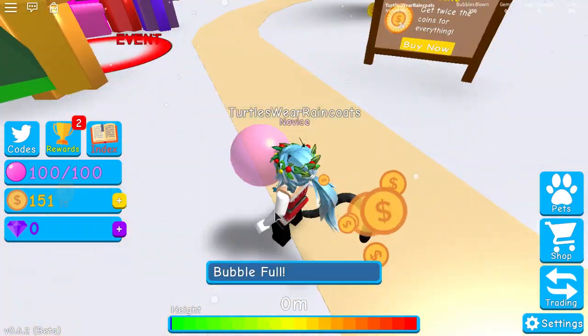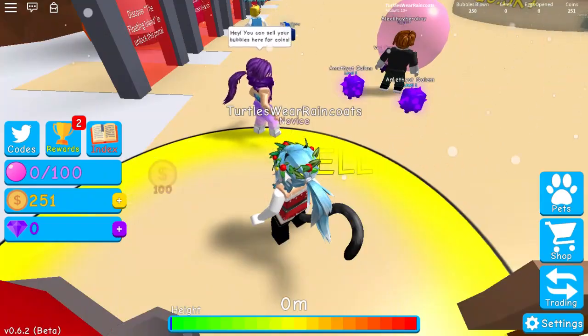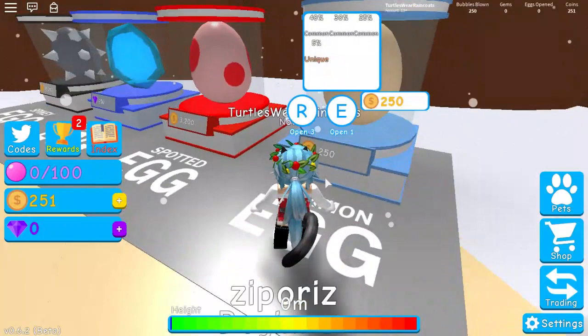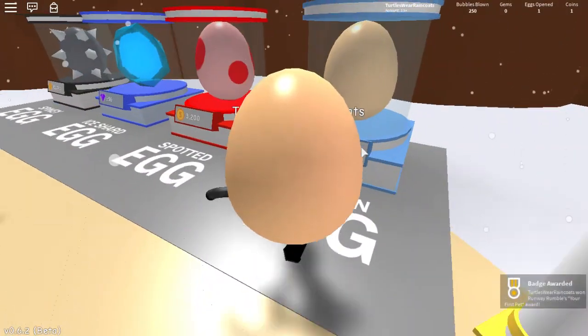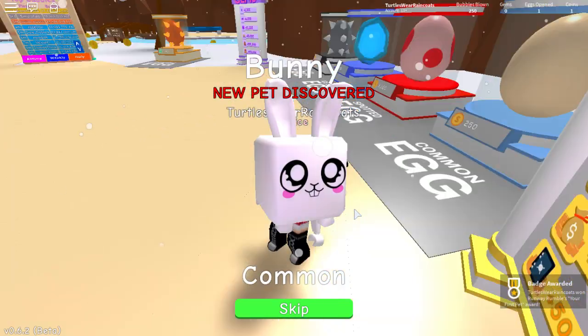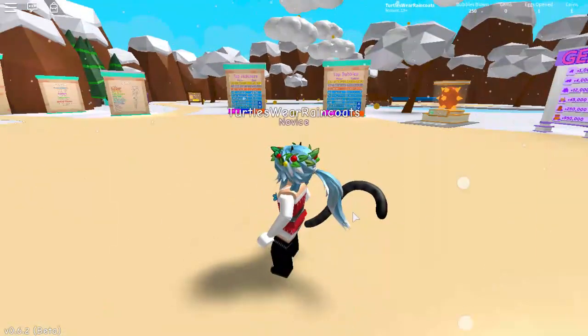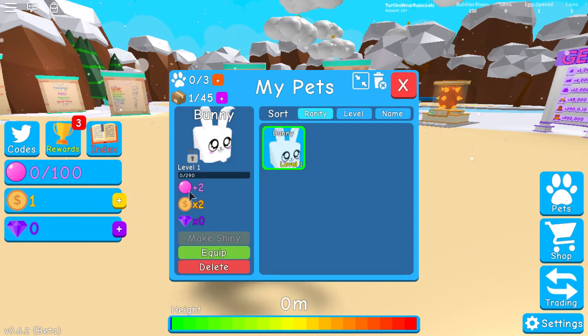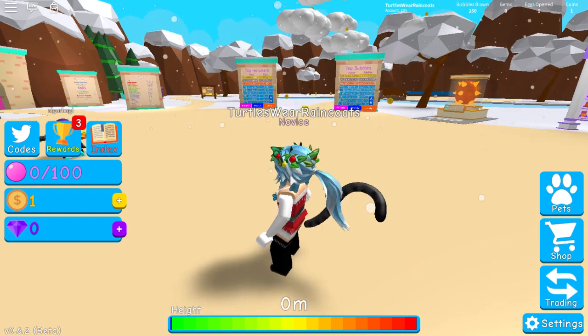Let's sell what we have. We actually have enough for our first pet! Let's go over here and purchase one. We got a bunny — too cute! Let's equip our bunny. He's going to help us get twice the bubbles and two times the amount of coins, though no gems yet.